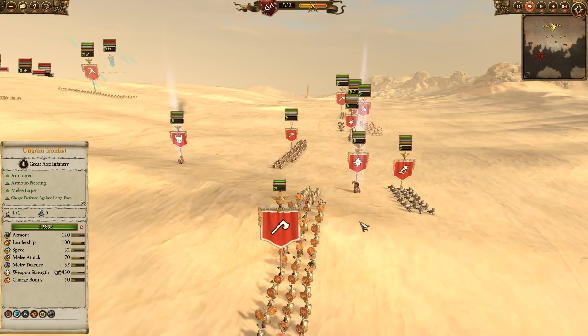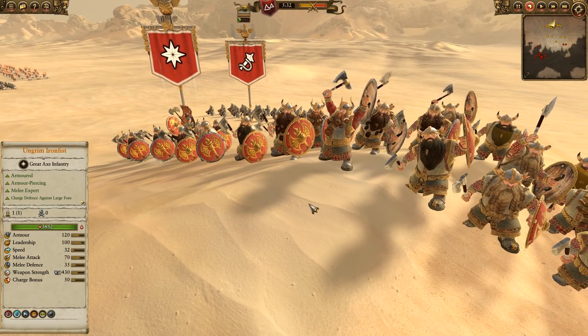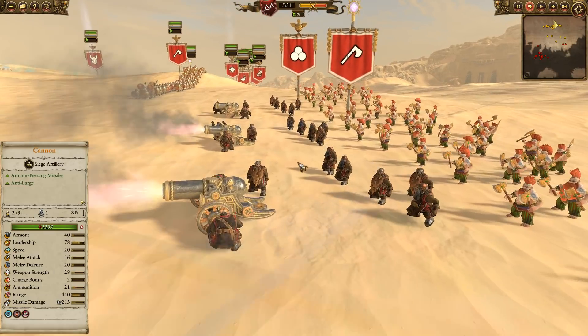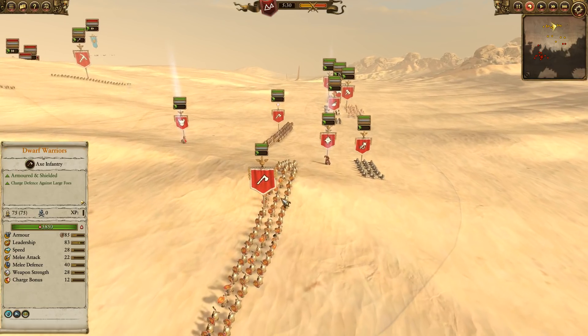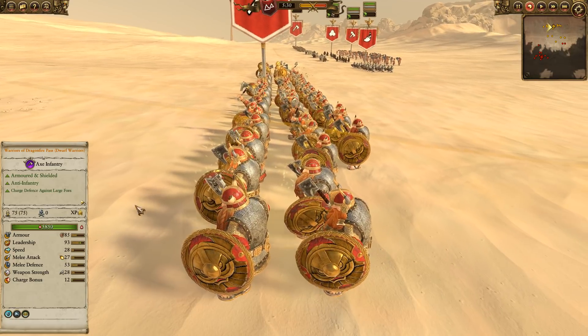We've got Ungrim Iron Fist leading the way for the Karak Kadrin Dwarves, mostly because I love the color scheme. We've got two Iron Drakes - the regular flamethrower type, and one with the Trollhammer torpedoes in the center. Two units of Slayers, one of them is a Giant Slayer, one of them the Dragonback Slayers.